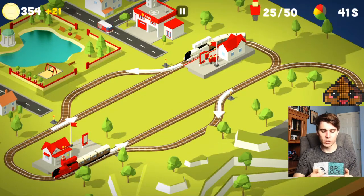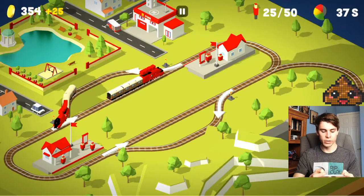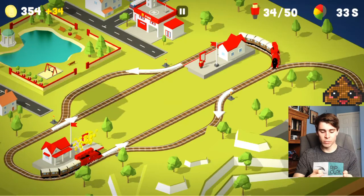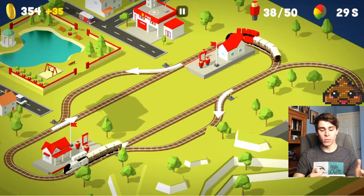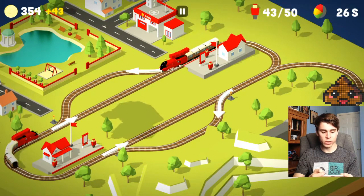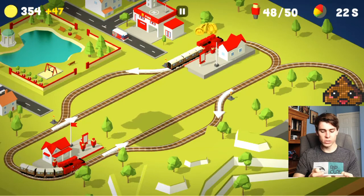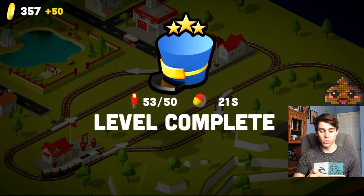At some points you do have to change the timing of each of them. They will get close to hitting each other, like you can see there. But overall, once you do get the timing right, you just have to change it up every once in a while and you should be good to go. So basically we already have 50 points almost. We're just going to let these two trains go and we should get three stars once they drop off. And boom! That is how you get three stars on Green Valley.